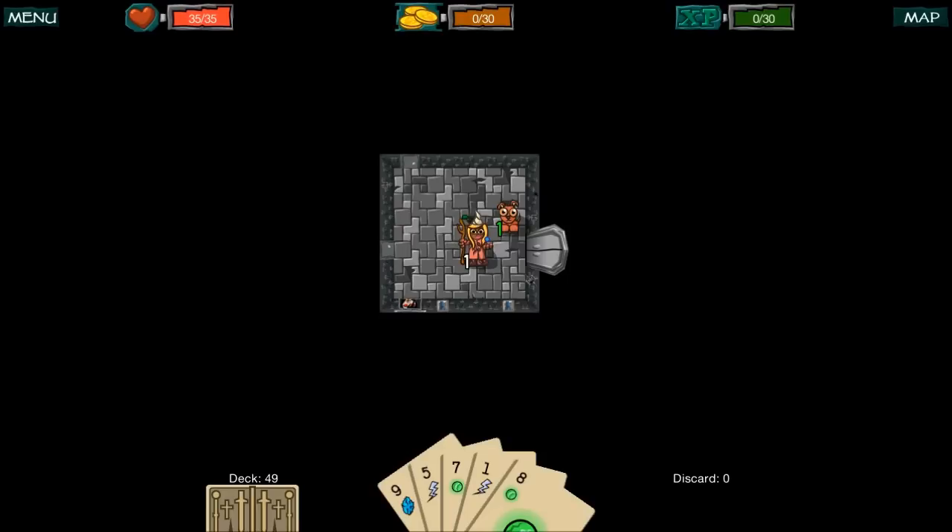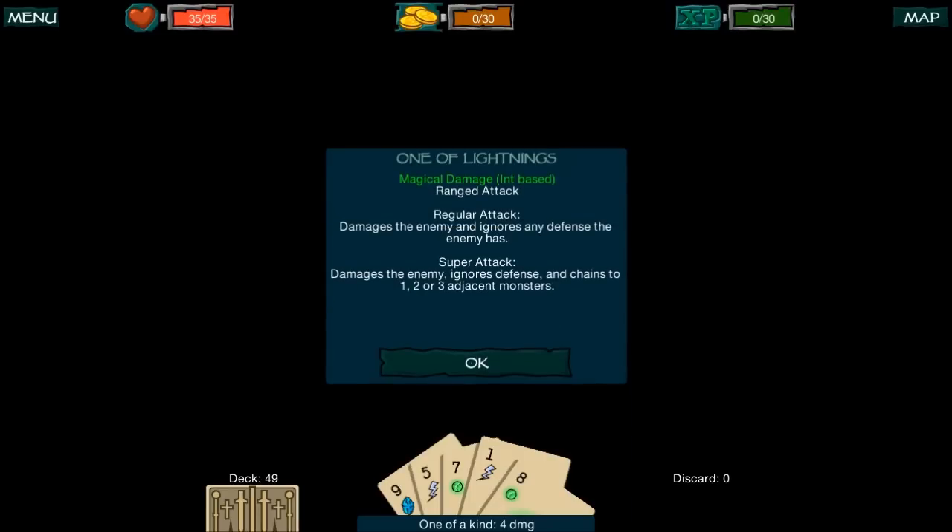I'll try to run through it in layman's terms. If I click on this lightning card, it's a one-of-a-kind lightning card — magical damage, intelligence-based range attack. A regular attack damages the enemy and ignores any defenses the enemy has. If I were to have three lightning cards, it would do a super attack: damages the enemy, ignores defense, and chains to one, two, or three adjacent monsters depending on how much of a flush you have. A five-card flush chains to three enemies; a one-card flush chains to one.